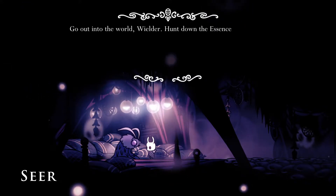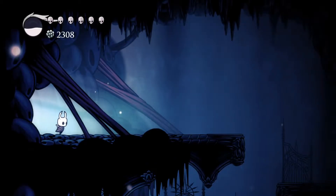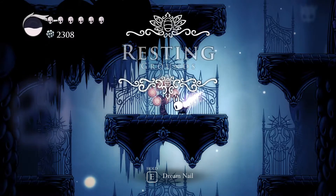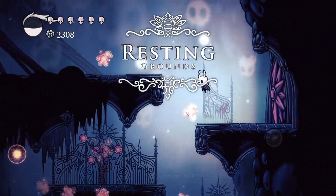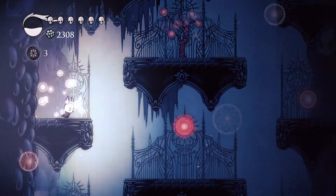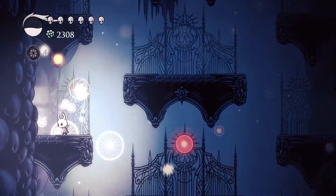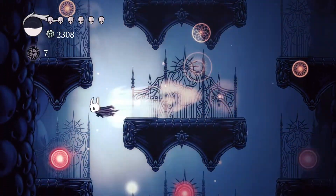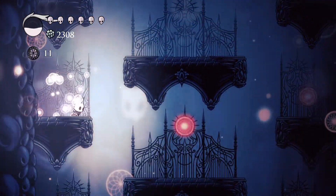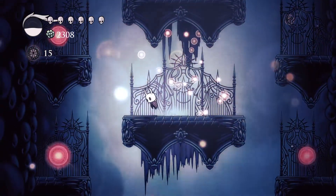We want to go talk to the seer here. She's going to tell us that we need to collect essence, and we have our dream nail. So what we want to do is immediately dream nail this dream tree — the Whispering Root — and we're going to want to collect all of this essence. Even though there are more efficient ways to gather essence, it's not a bad thing to do, especially since it's right here and it's one of the only things we can do at this point.